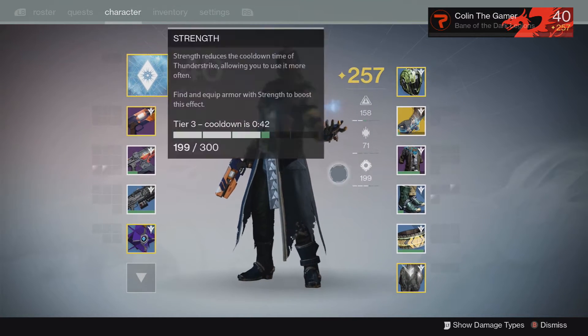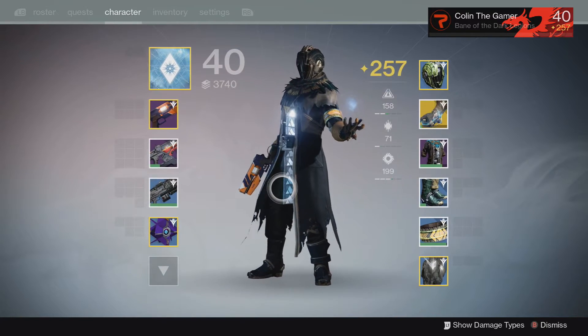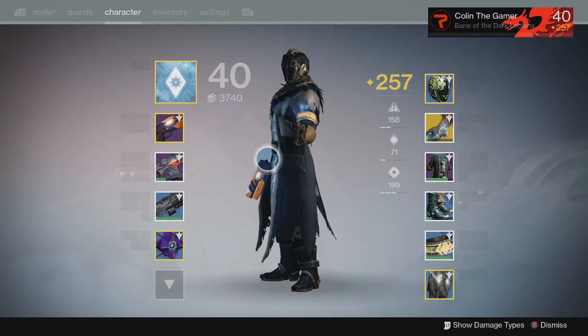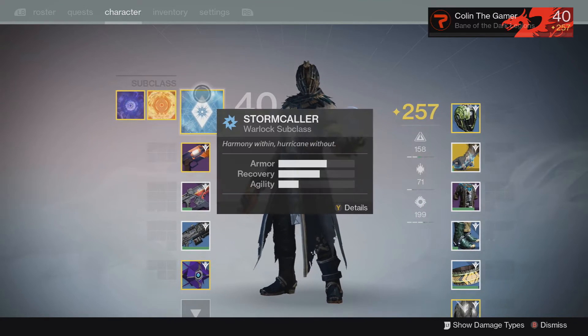I think the level cap right now is around 300 light — I'm not exactly sure. That's good to go over because it's kind of complicated if you're just now starting out in Destiny. Anyway, let's get on to the Stormcaller.